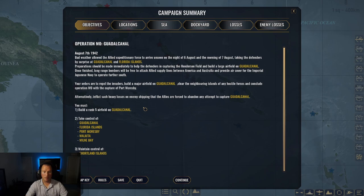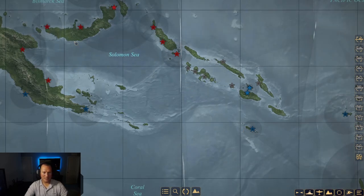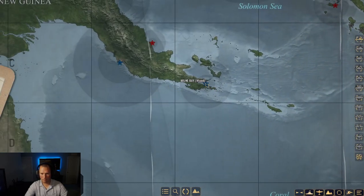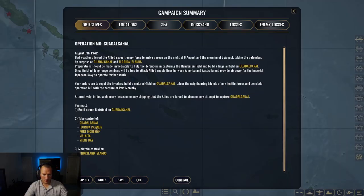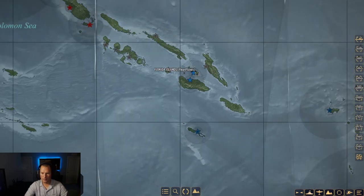That's gonna be epic. Alternatively, inflict such heavy losses on enemy shipping that the Allies are forced to abandon any attempt to capture Guadalcanal. Our goals: build a rank five airfield on Guadalcanal, take control of Guadalcanal, Florida Islands, Port Moresby, Maleta, Milan Bay, and the Shortland Islands. Port Moresby - no friggin' way! This is exciting. We already have the Shortlands, perfect.